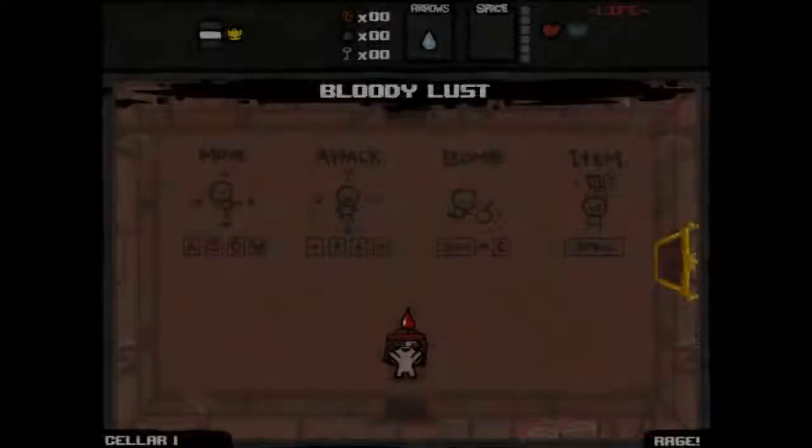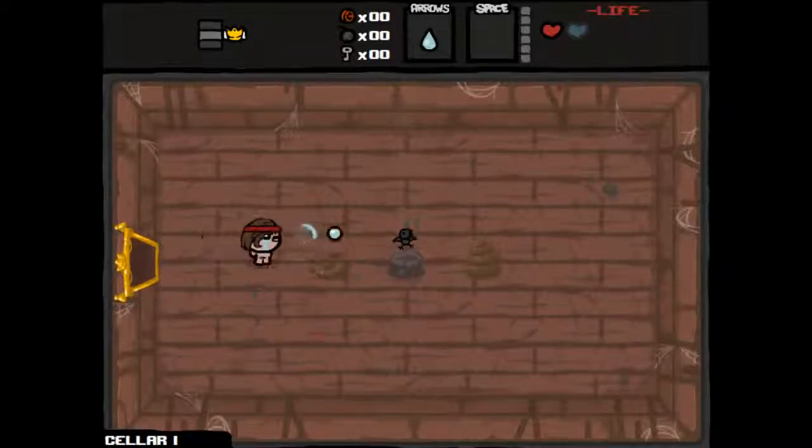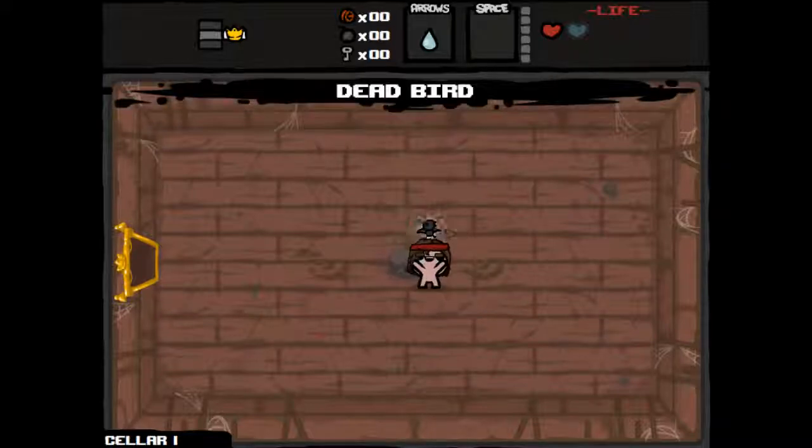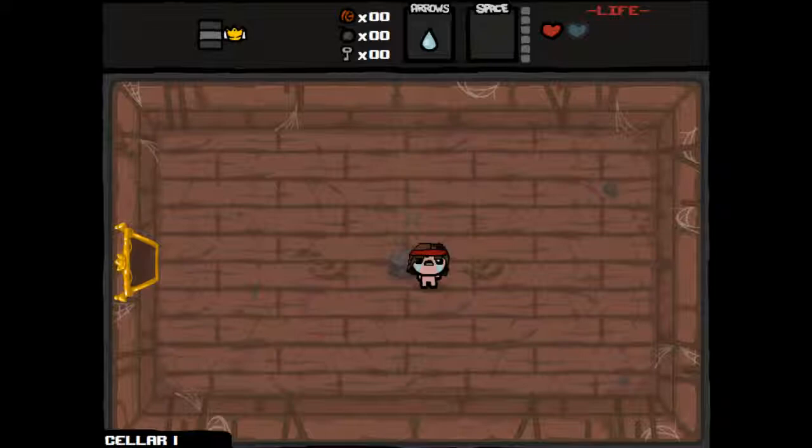I don't know if I've ever actually beaten a game with Samson, so let's focus on this. Samson starts with a little less health, a little less damage, but he has Bloodlust, which gives him a damage bonus. Every time he kills an enemy in a room, it adds damage. So cool.